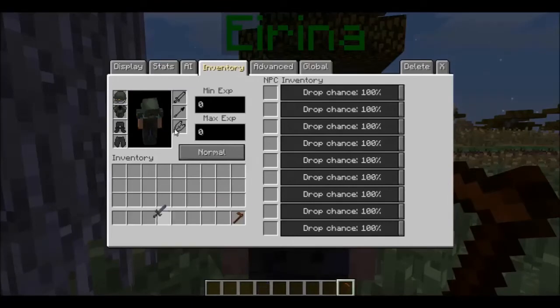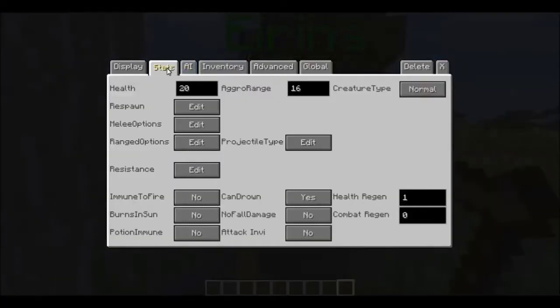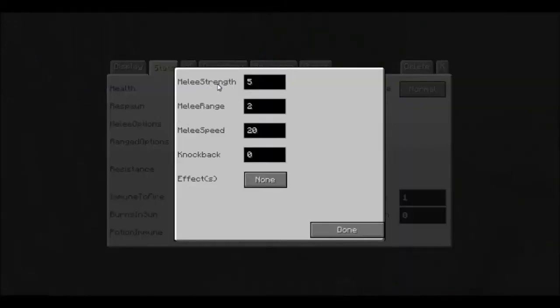And give him the sword. Now you can go to the stats and set how much health he must have — I'm going to make it 100. Under melee options, set his strength; I'm going to make him super strong, like 20 damage. His range is five so he can attack, and five knockback.